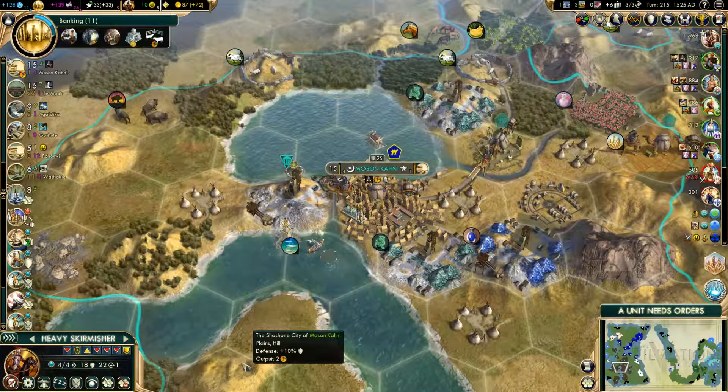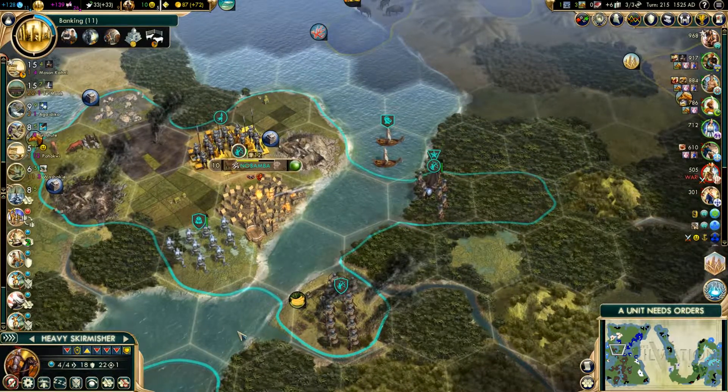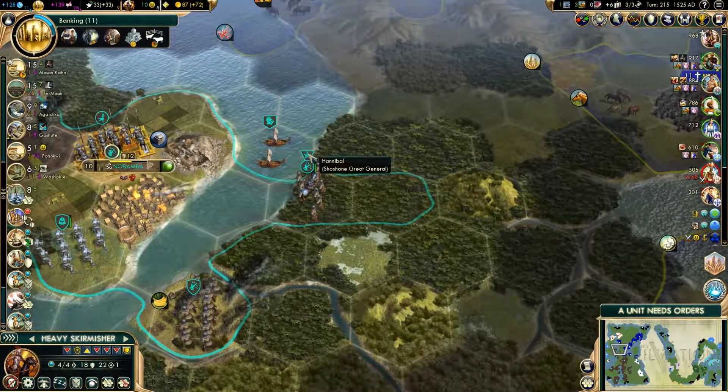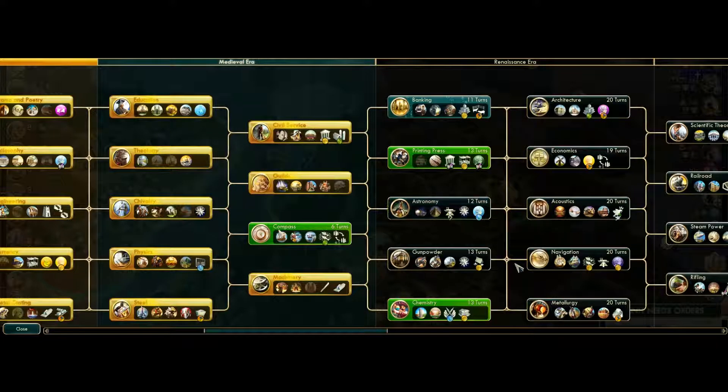Ladies and gentlemen, welcome to another exciting episode of Quiche Play. We are picking up where we left off last time with the Shoshone in Civilization V with the Community Balance Patch. We are still at war with Shaka, though we have just taken two of his cities, so that should calm him down.